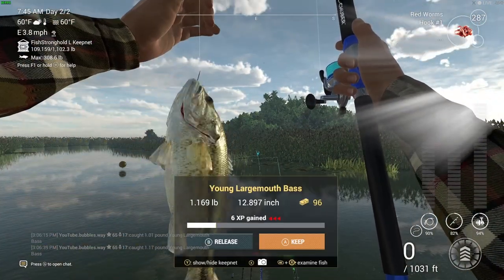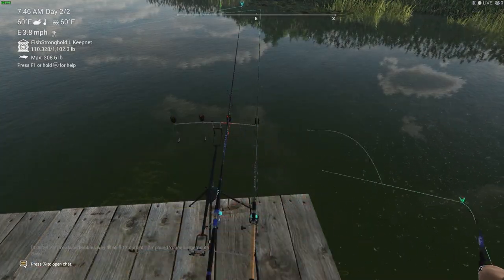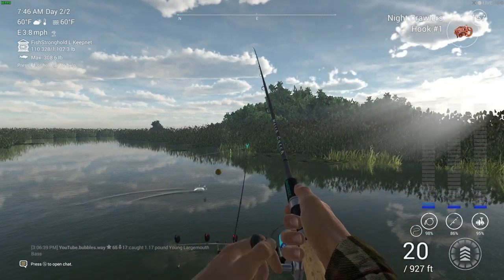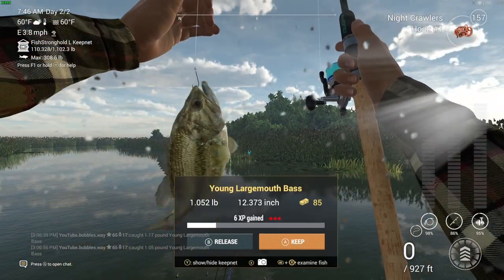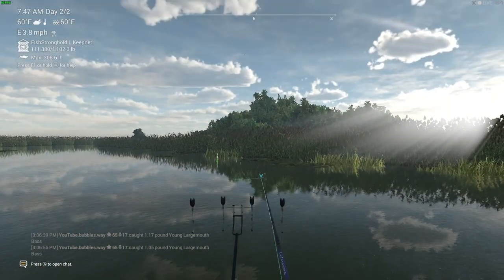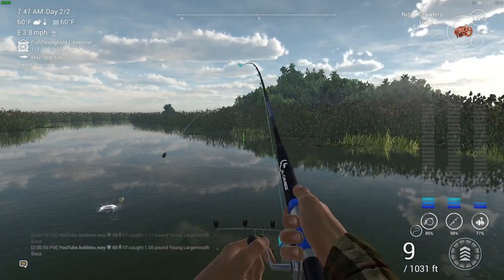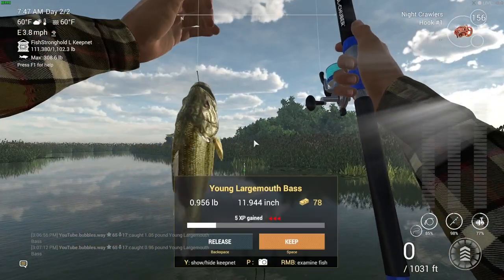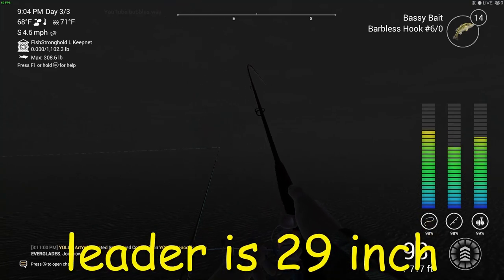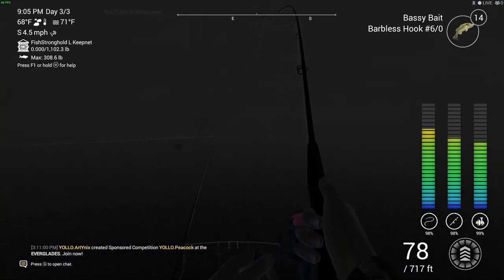For most of these fish monster missions I've used the hash six slash zero - the 6/0 hook - and that seems to work quite well. Fishing at night time for catching fish monsters works better, I've noticed, though you can also catch them in the daytime. I always go night time because it feels like the quickest way. Leader is set at 29 on this Majestic rod. This one actually puts up a pretty good fight and I caught it pretty quick.